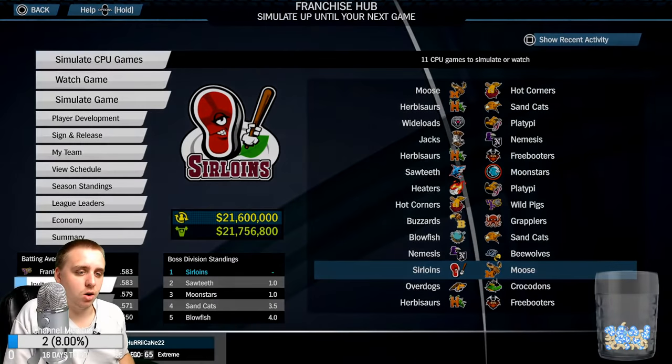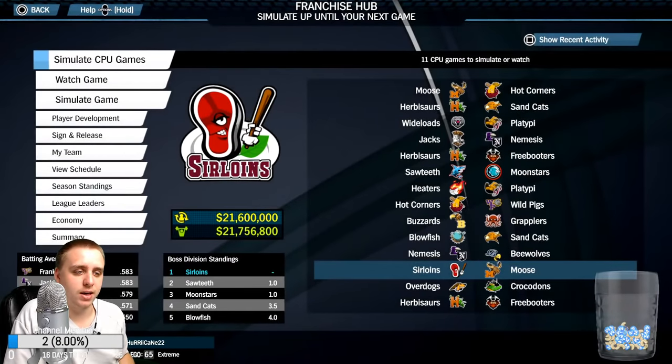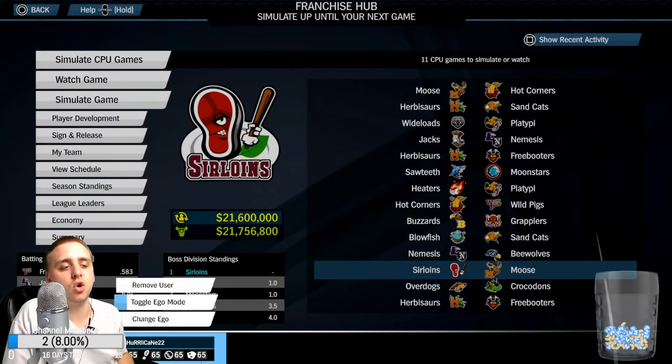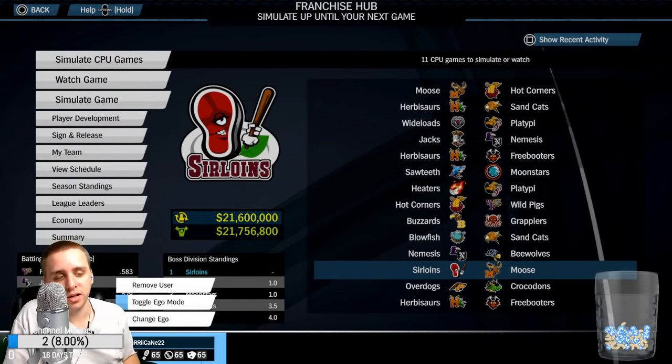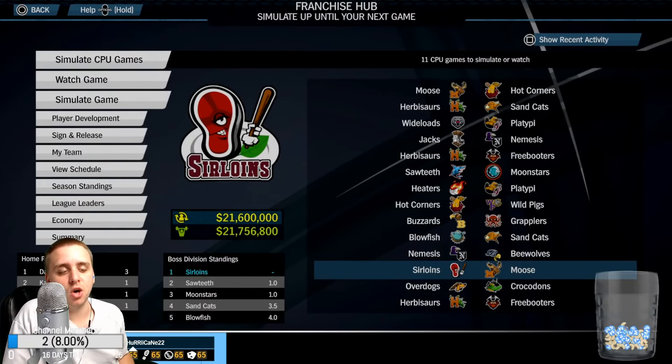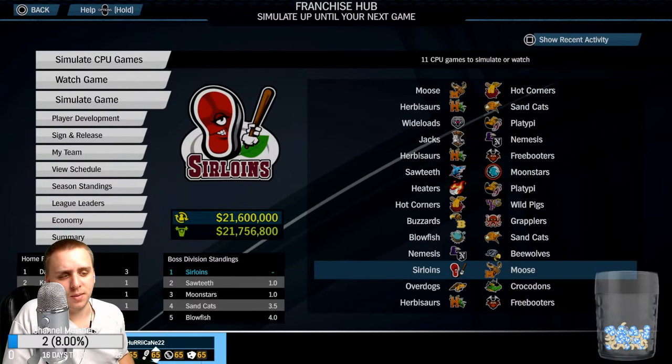For ego, if you go to toggle ego mode, you have separate ego modifiers — hitting, fielding, pitching, and base running. I'm playing on 65 everything. I think I'll bump up the ego a bit here — let's go to 70, let's go to elite.